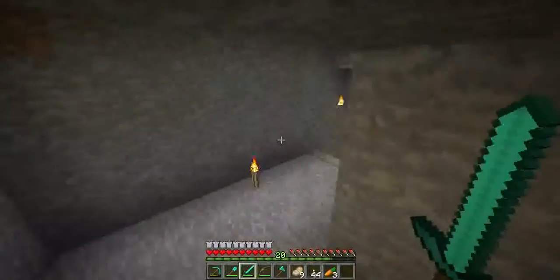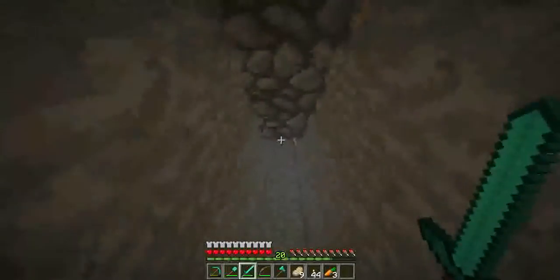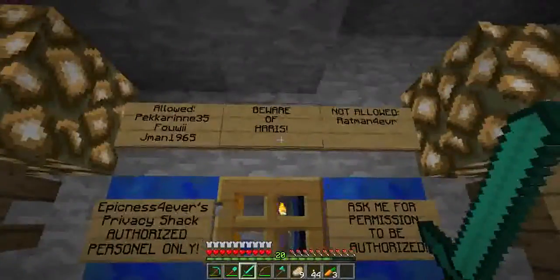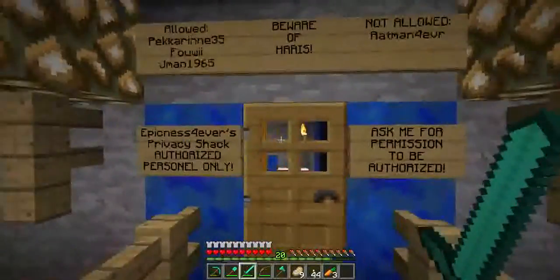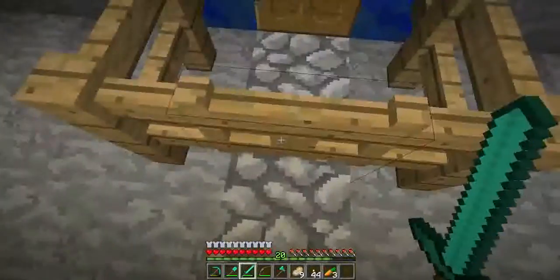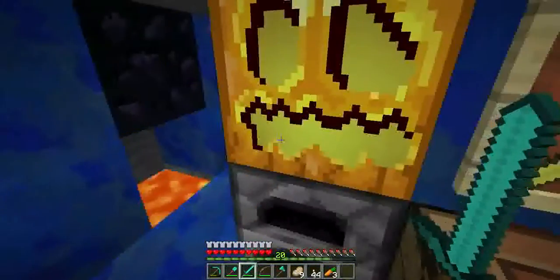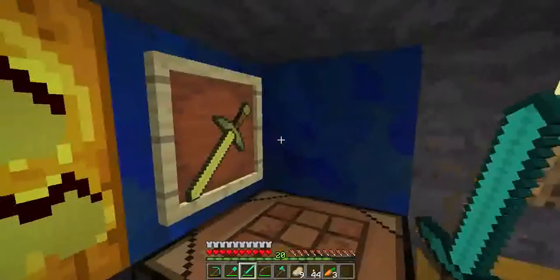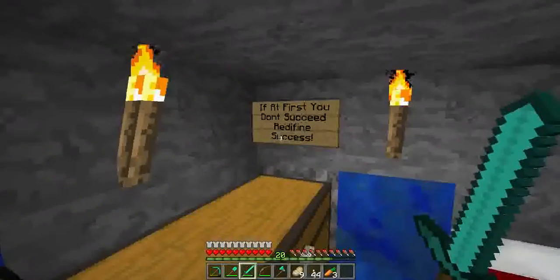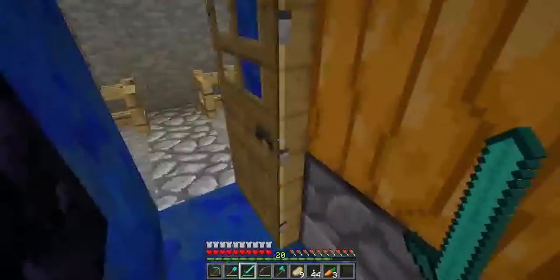Over here we have Epicness's privacy shack — he's got a mine of his own and his privacy shack. The sign says 'Beware: Epicness's privacy shack, authorized personnel only, ask me for permission.' As a mod I could also open anyone's chest.